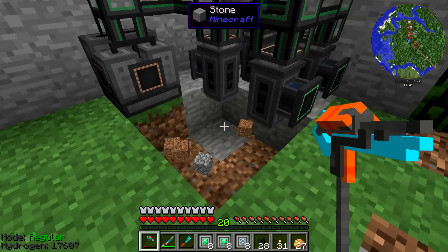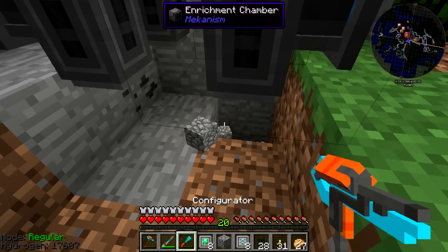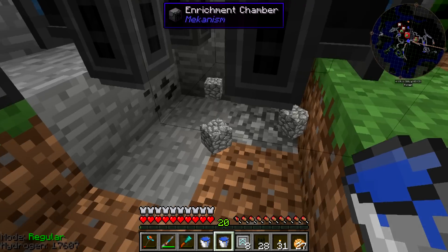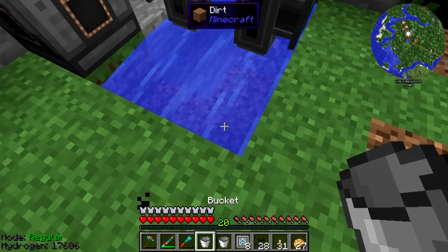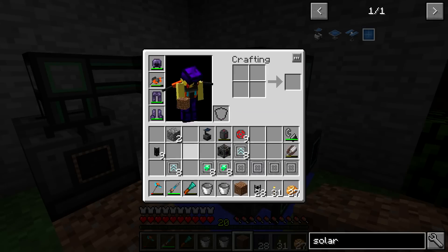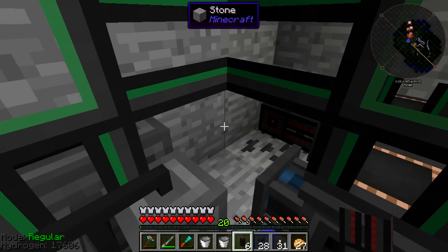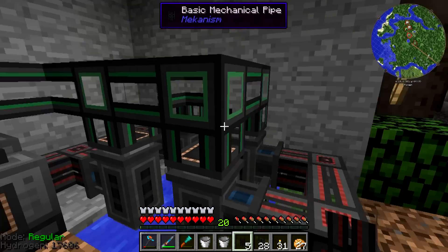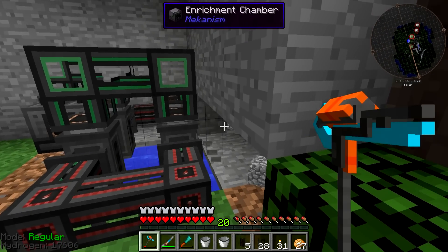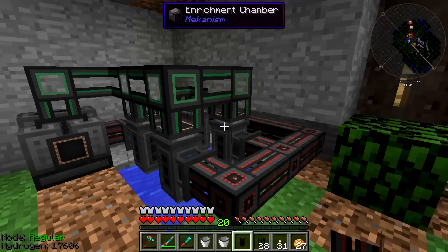Now all we have to do is go down here, break these blocks, and get our water going. We'll fill that in, I don't really care if it looks good or not, and we'll throw our water down. I'll put the power in at the very end because there's no reason to have it in there before the whole setup is ready to go. Fill this in with dirt, and we can actually start wiring these up — I've got the advanced universal cable to make sure these are getting as much power as they possibly can.